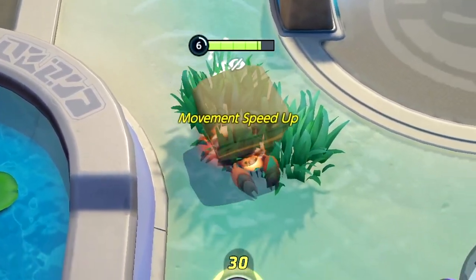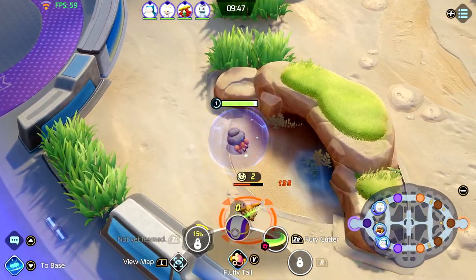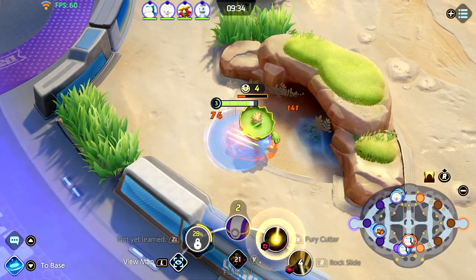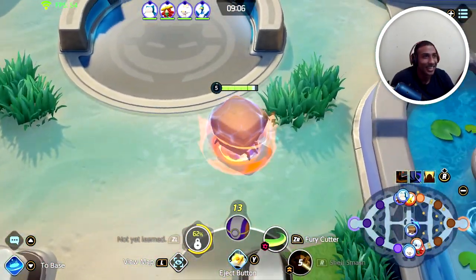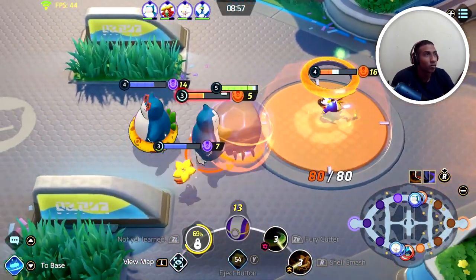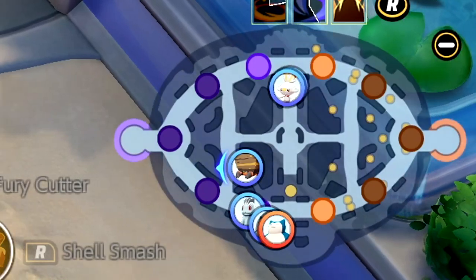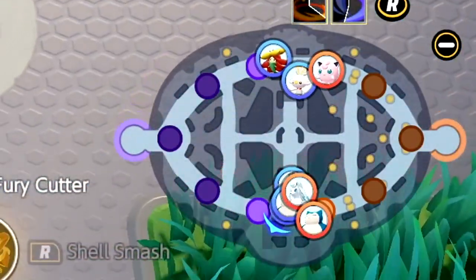Another tip is to pick up the Salac Berries in the center of the map so you can move even faster throughout the jungle. One tip I learned the hard way is not taking Fluffy Tail. Yes, Fluffy Tail is a jungle item that helps you clear camps faster, but it doesn't make a significant difference. You will be better off taking an item that synergizes best with your specific Pokémon. Knowing the importance of helping your teammates fight enemy Pokémon and securing important objectives such as Rotom and Dreadnaw is a great tip. Most importantly, constantly monitor your map, wait for the opportunity to strike, and adjust your playstyle according to where the enemies are.